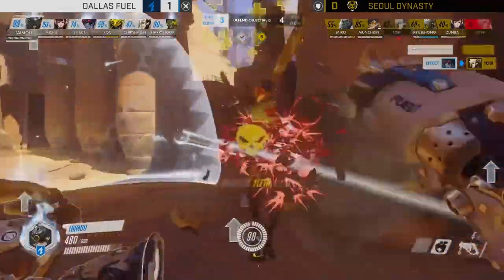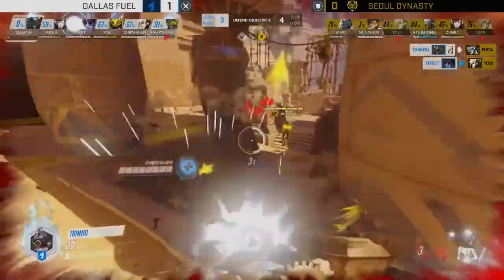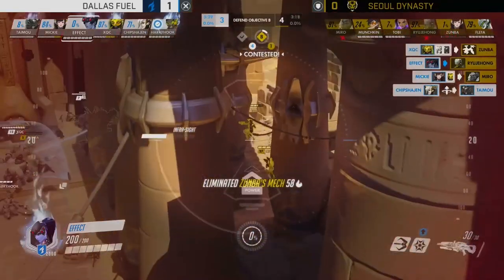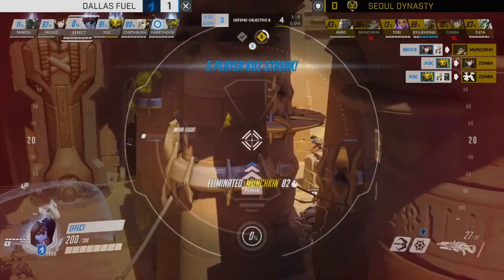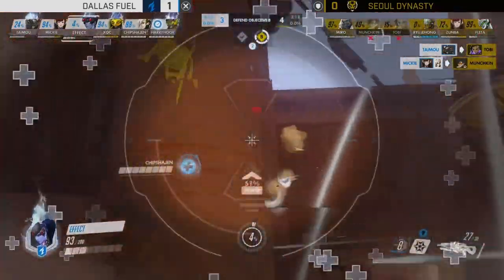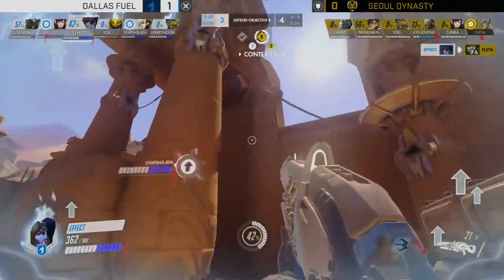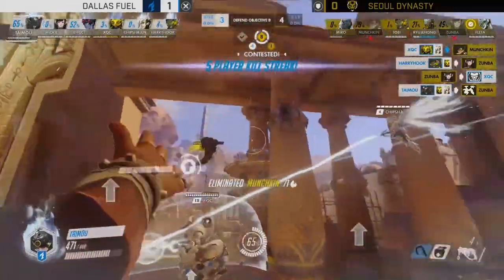Nice little flick there by Taimu at the end of that hook — he hooked Zumba in, turned him to the side, and placed him off the point so he's not contesting. Small thing but it makes a difference. Flader going down is actually huge — he had Dragon Blade available. Taimu unfortunately gets bombed, but Dallas do a good job slowing the push — xQc puts a barrier down, they stop for a moment, and Chips manages to get the slow ress off on Taimu. Reaper and Roadhog are so important on these close-range fights.